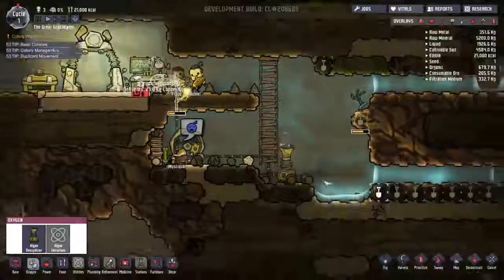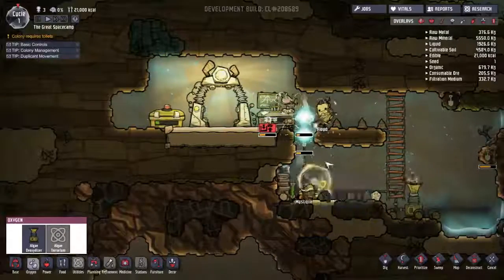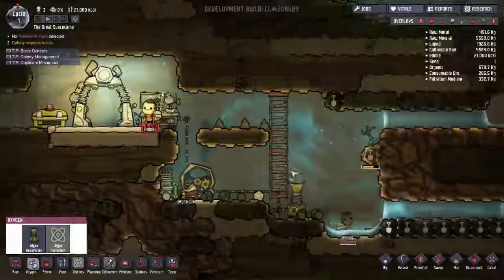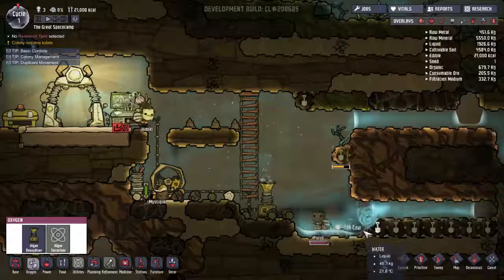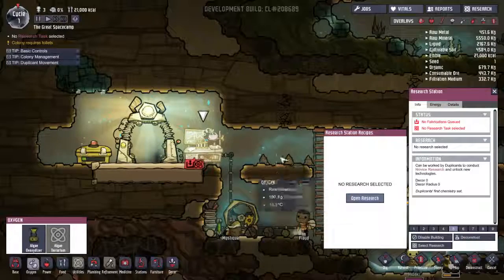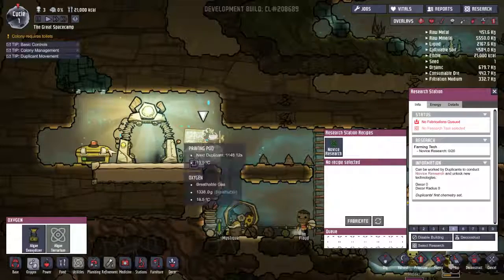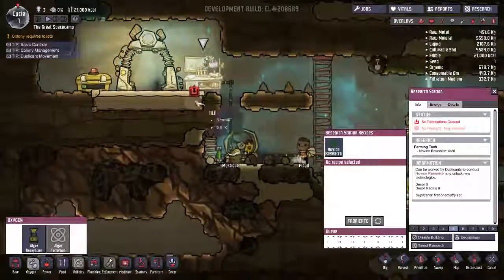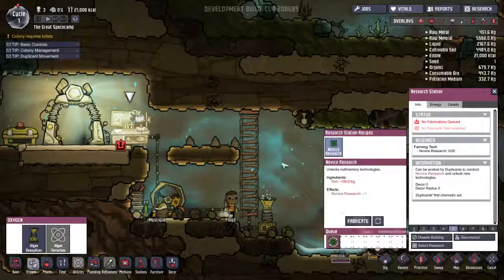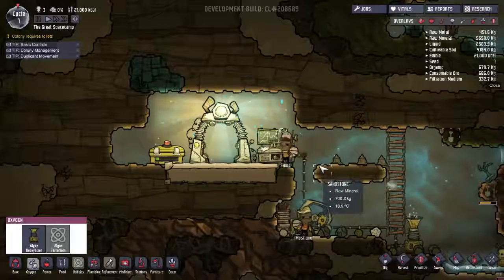The way this water is suspended is kind of freaking me out, but it looks like our guys aren't going to drown. The narcoleptic guy fell asleep but he'll be all right. They have to remove the floor for the wire — that's kind of strange. When we remove the tile the water just kind of bounces — weird. Let's open our research; I'm going with farming tech. Everyone I've seen play Oxygen Not Included usually starts with farm tech, so that seems to be the thing to do.